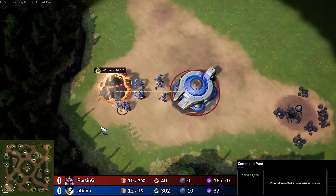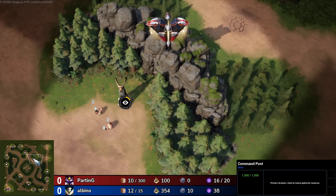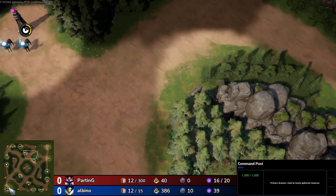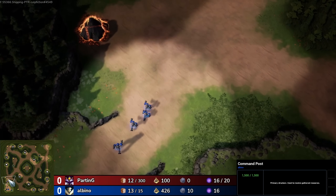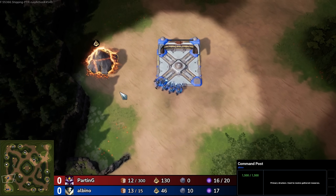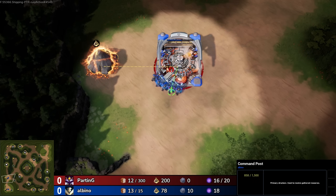In the meantime we see Parting doing something very interesting — he's taking his Ark ship, this is the starting unit that allows you to build everything for the Celestials, and he's moving it out across the map. One of the most interesting and probably cheesy builds that the Celestials were doing in the latest playtest was a proxy build, where they would basically just float their Ark ship across the map, build their Bastions — that's like the equivalent of a barracks — and pretty much just go and attack the enemy.